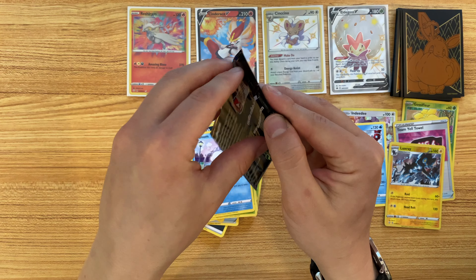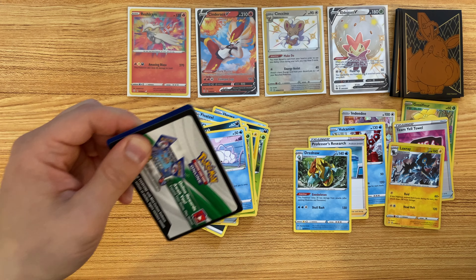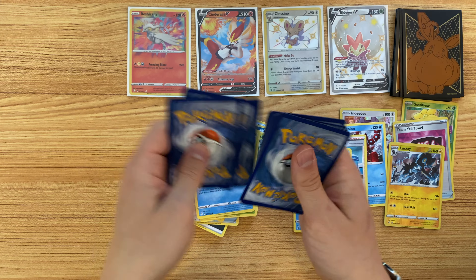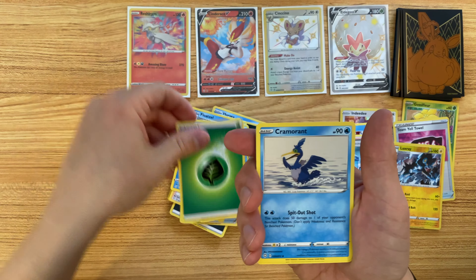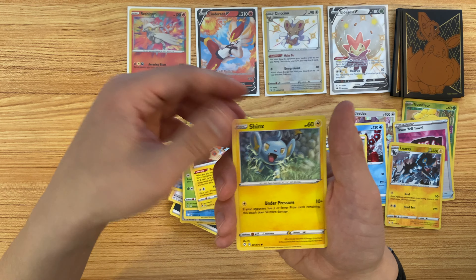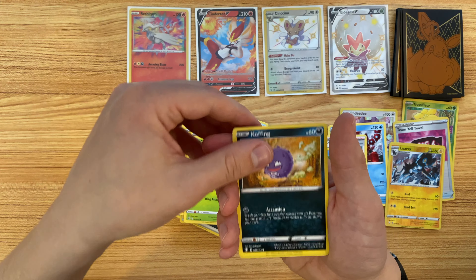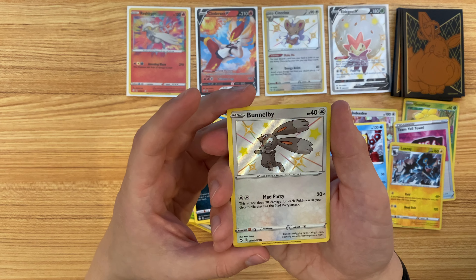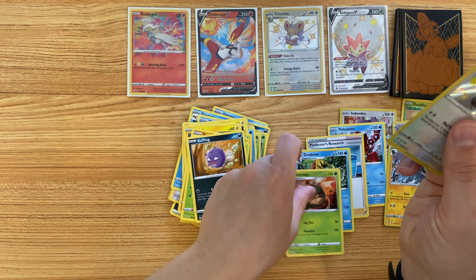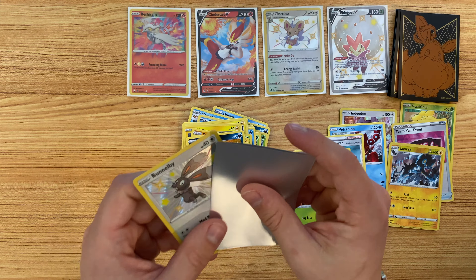The last pack of this 10: Leaf Energy, Cramorant, Tropius, Rotom, Shinx, Grookey, Trapinch, Yanma, Koffeen, and a Shiny Bunnelby with a Yamaica in the back. This was definitely the 10 of Baby Shinies. Well, I guess we only got two, but...